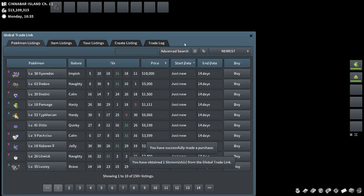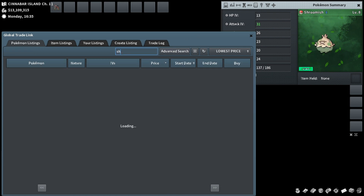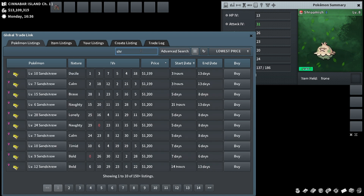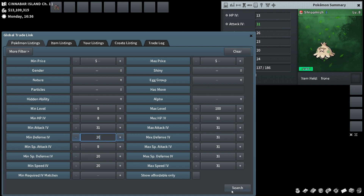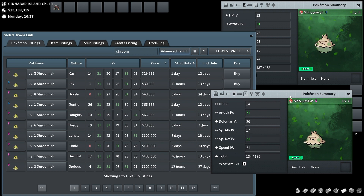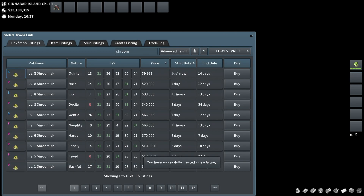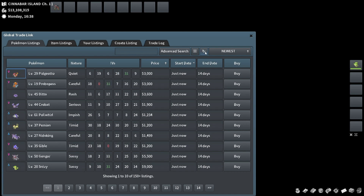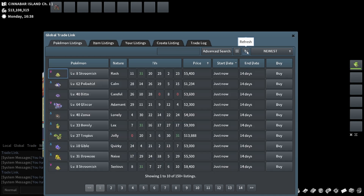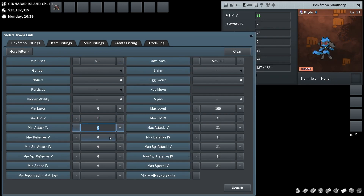Here we go — Shroomish for 5k. The only issue is the big HUD makes it hard to price check at the same time, but if you go bottom left corner with the GTL and top right with the Mon it works. This one's better than ours to be honest, but we got this for 5k and it's easily worth about 10k. There's a lot of housekeeping here because each time we want to price check something we have to take the filter off.